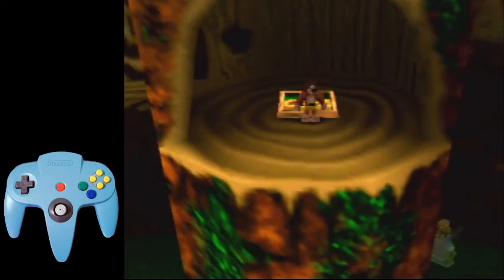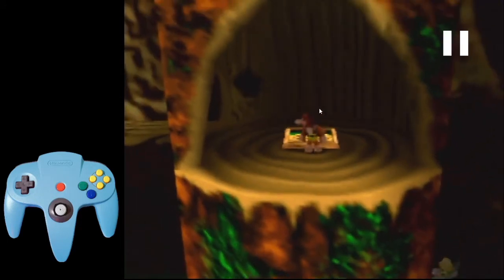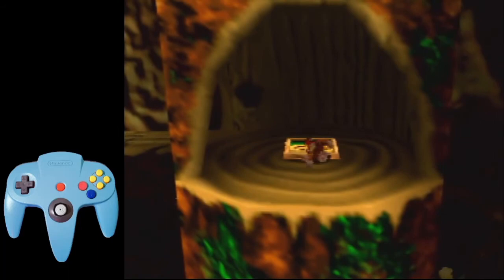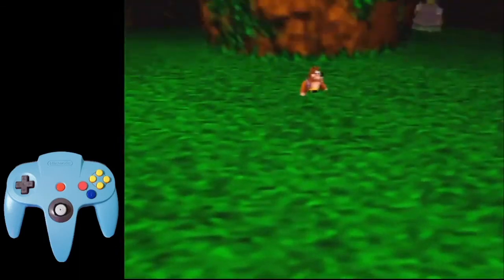You can do your next step, which is a beak barge, right when Banjo looks fully to his right. So just do a full beak barge and hold B the entire time. Then you'll land right when Banjo looks fully to his right again — that's when you can do your next step.